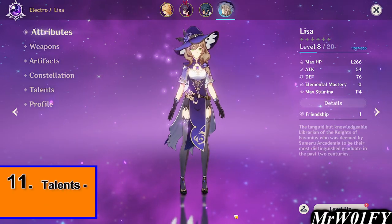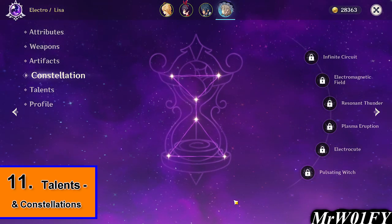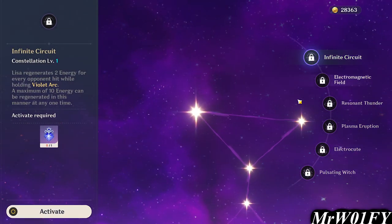Let's move on to constellations and talents. In a nutshell, constellations are Genshin's failsafe system to protect players from getting duplicate characters. We'll discuss how to get new characters soon, but for now, constellations will most likely remain untouched in the early game.